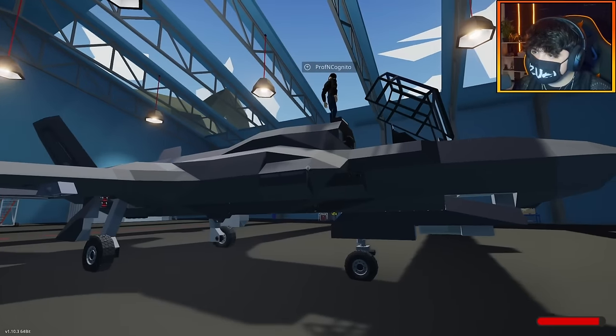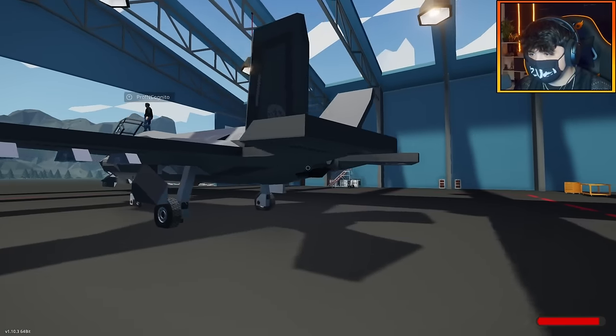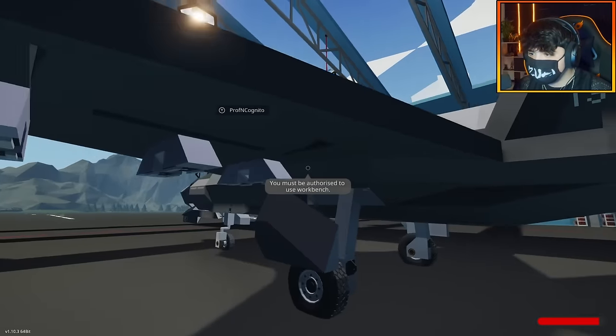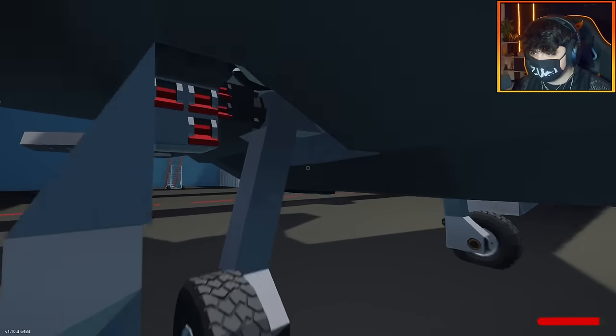Well, here we are guys. This is the first creation from the workshop. Does it say who it's by? It's by... I'm going to butcher this... it's Unipu — U-N-I-P-P-U. Oh my, there's so much detail, look at this. There's a lot of detail you can do with a lot of the blocks. It's really cool. So far I am very impressed. This landing gear too looks pretty high tech. Look at all these switches in here. Why are there so many switches?